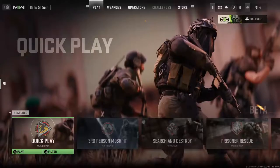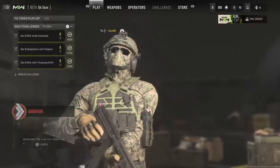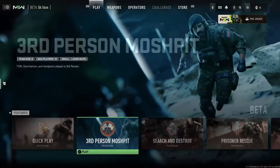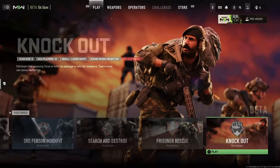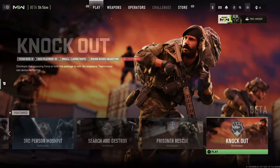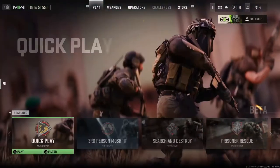Hello everyone and welcome back. I'm going to jump straight to searching for a game, try to do a bit of loadout stuff and come back to more later. Going into Quick Play gives us Team Deathmatch and Domination — two good modes. There's also Third Person Mosh Pit due to the different camera angle, Search and Destroy, Knockout, and Prisoner Rescue. Knockout is similar to a mode from Cold War or the original Modern Warfare. I've not tried anything other than Quick Play honestly.